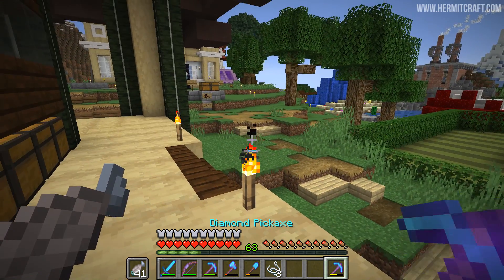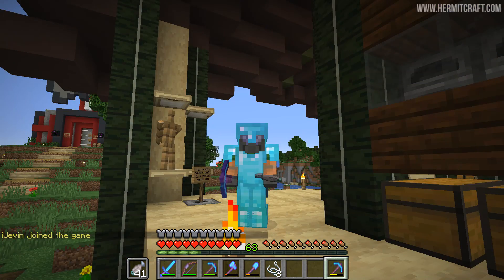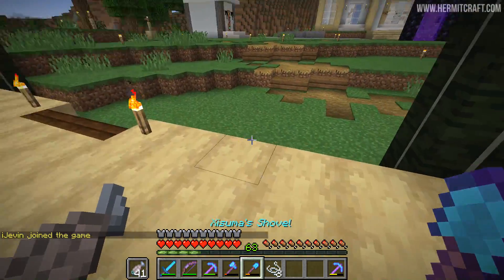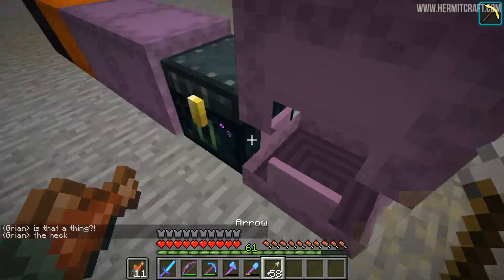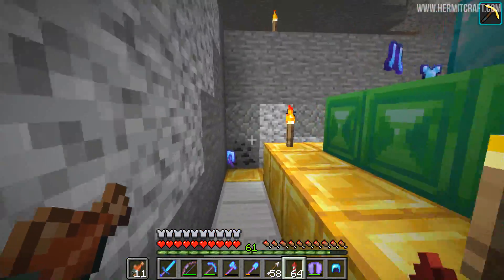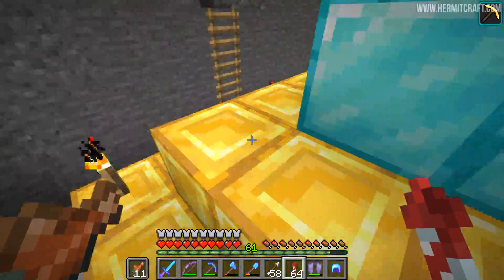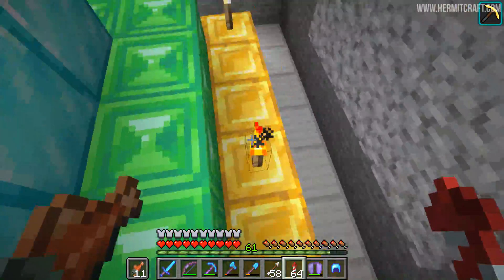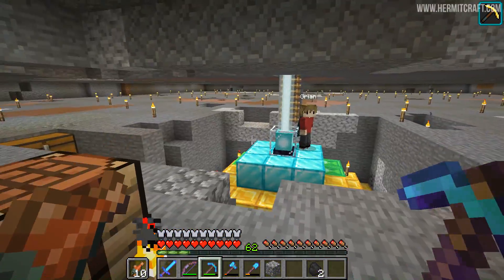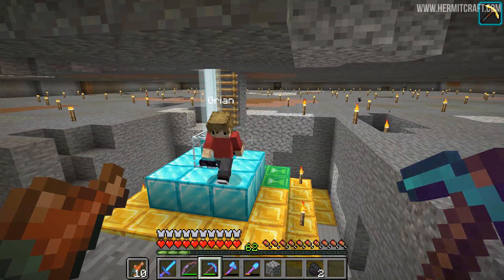Let's jump backwards in time to when I was getting the iron for all of these hoppers and I showed Jiarian the beacon. He did have a little bit of trouble using the ladder that leads down to the beacon and splatted into the ground. This is a lighter ring spread that sent him plummeting, so I had to pick up all of his items for him.